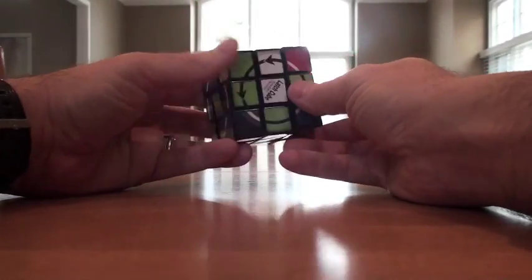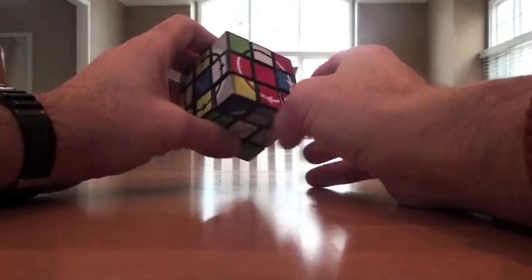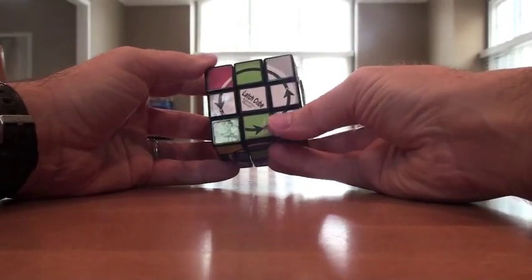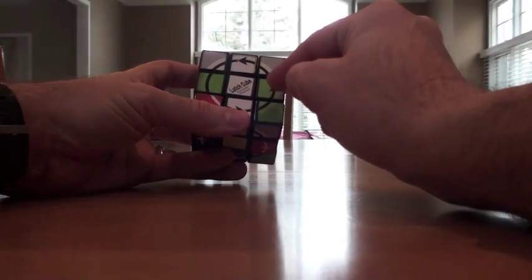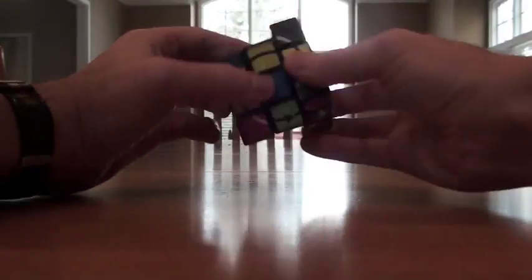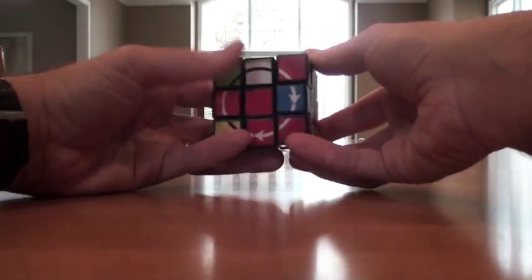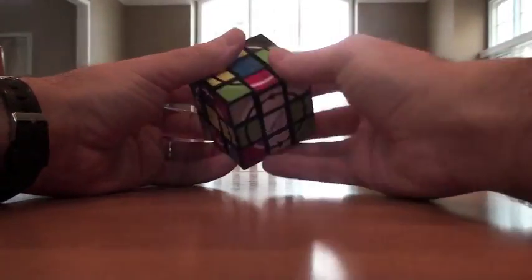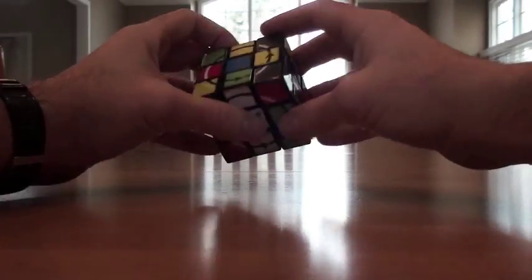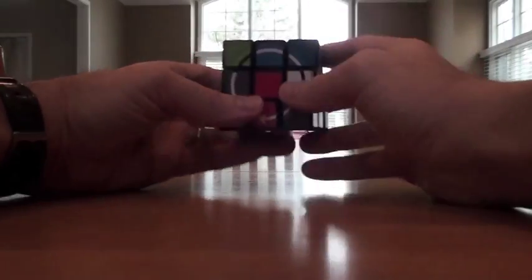I'm going to do the white side and the yellow side, and save the green one for later. So the first thing is to get those black arrows down here in a cross pattern. Here's the white and black piece, and here's the yellow one - that's part of the cross. I can move things around and try to find the other white and black piece, which is over here, and move that down to its opposite position. That's part of the cross too, so now I switch over to completing the yellow side of the cross.